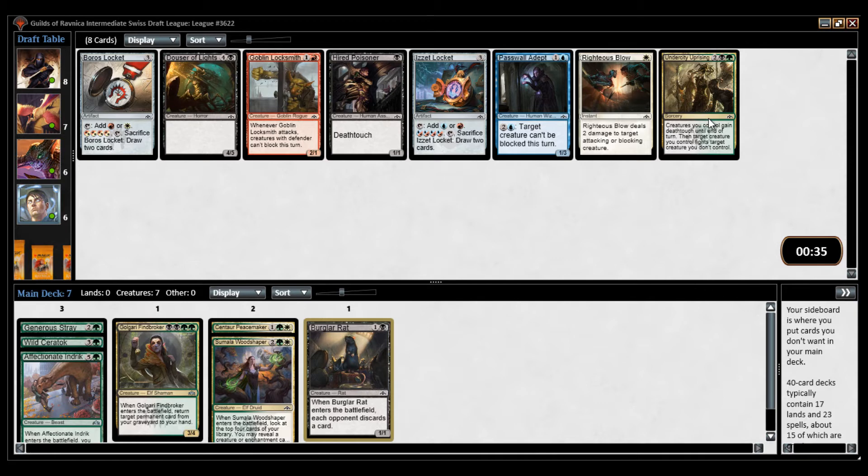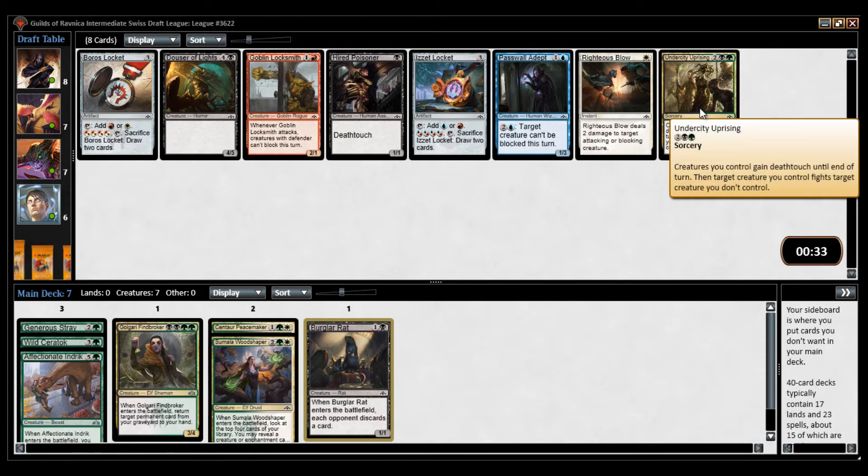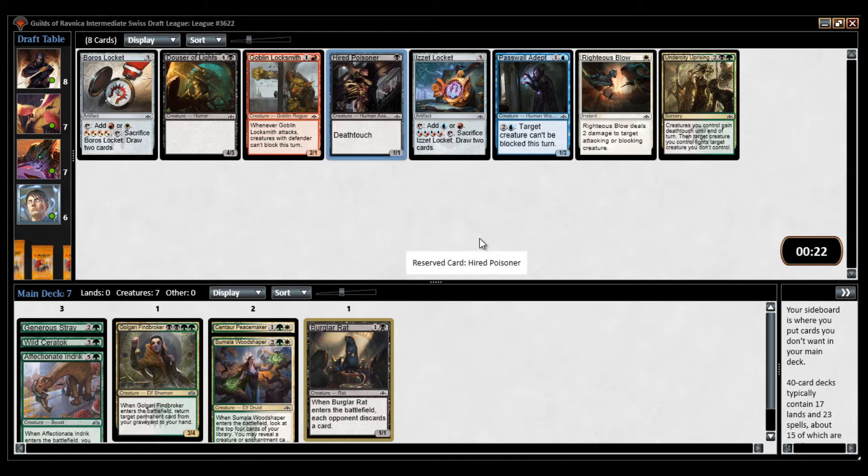Arboretum Elemental I don't like at all. I think it's similar to Severed Strands in that you sacrifice a creature to kill a creature, but it's four mana and harder to cast. Righteous Blow is not really great in Selesnya because you want creatures, convoke cards, and removal. Cards that deal with expensive creatures — Selesnya has a pretty easy time handling small creatures.